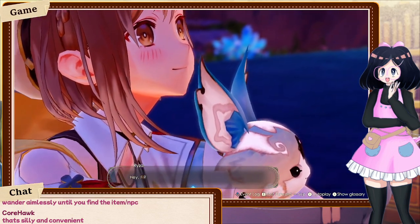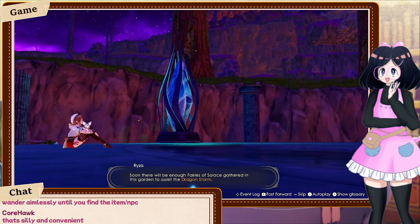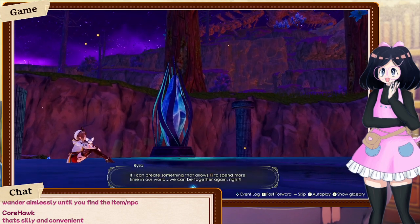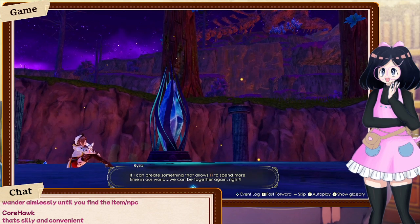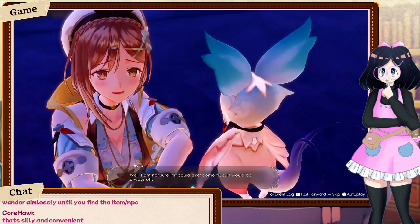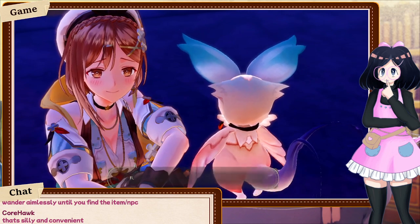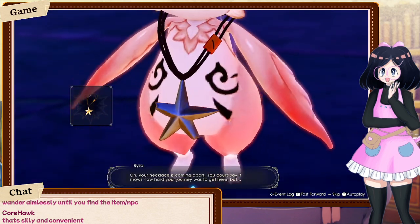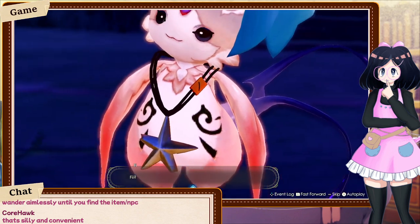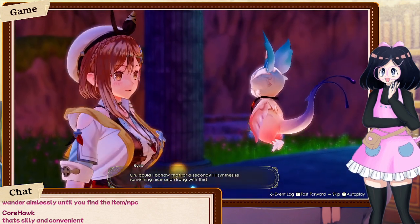Game dialogue at Fairy Garden: 'Soon there will be enough fairies of solace gathered in this garden to quiet the dragon storm. If I can create something that allows Fai to spend more time in our world, we can be together again.' — 'Oh, your necklace is coming apart. You could say it shows how hard your journey was to get here.' — 'Could I borrow that for a second? I'll synthesize something nice and strong with this.'